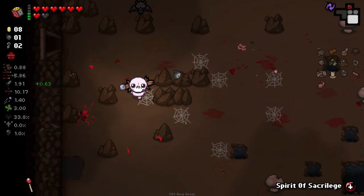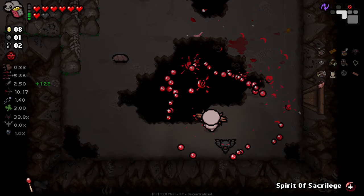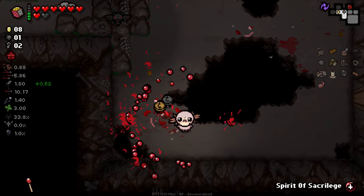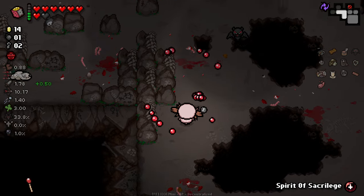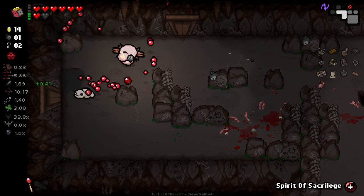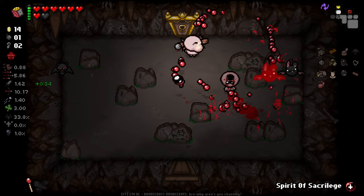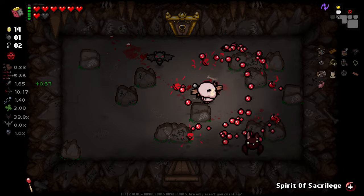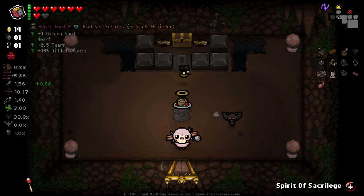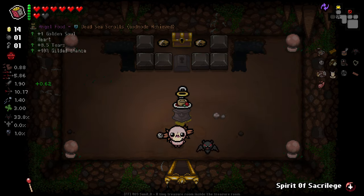Tiny Planet is actually working out really well for us here. I think Monstro's Lung plus Tiny Planet is a combination that has been improved by some mod I'm using. Normally this combination doesn't really work from what I remember. I can kind of barrel stuff enemies as well — get really up close to them. Ipecac — you know I gotta do it.